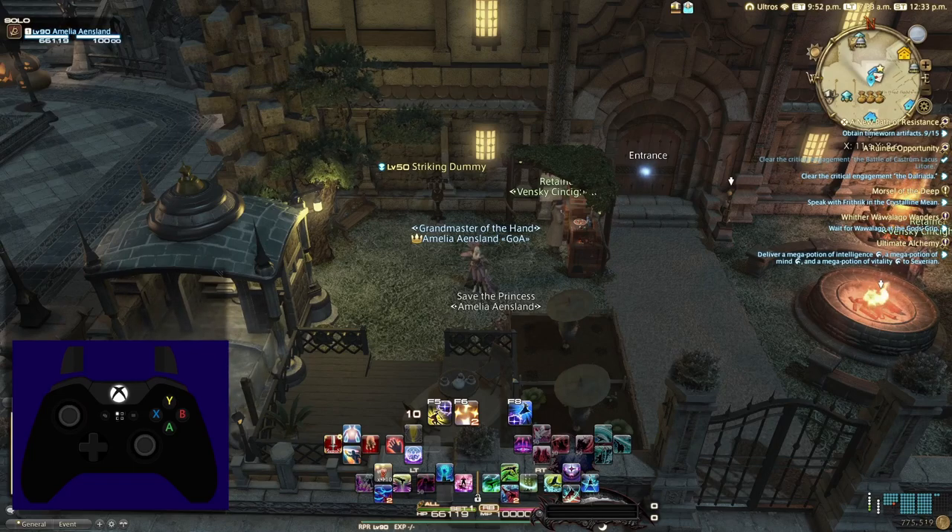Our first section is going to focus on system settings that can tweak things to allow the game to support controller play a bit better. This section may seem a bit unnecessary, but I've seen several people trying to make the transition from keyboard and mouse to controller, but they're simply hiding hot bars and showing the cross hot bars in the HUD menu. Our second section will focus on the cross hot bars themselves — first we'll cover theory, then we'll address the more advanced setup. Our third and final section will focus on the other aspects of controller play, such as movement and targeting.